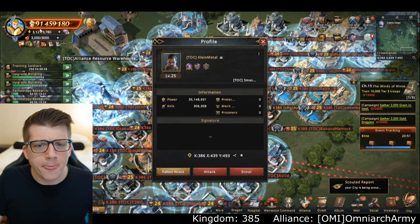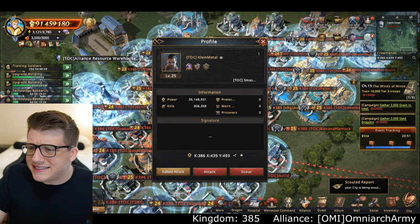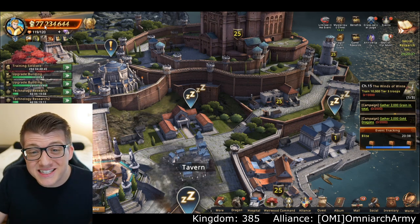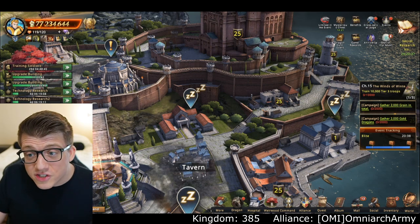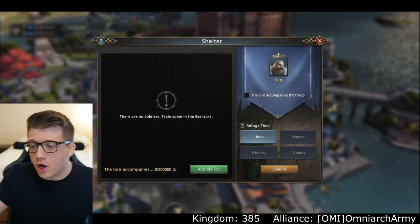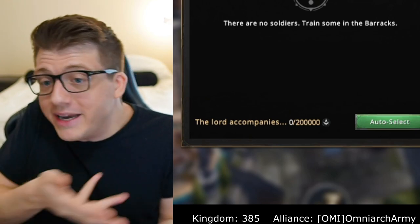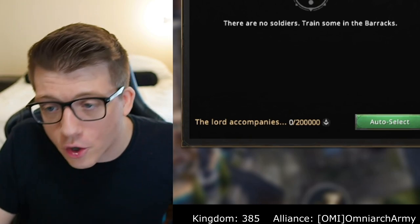I'm looking at my chats and I just want you to notice — I'm down to 91 million power, so I've lost about 10–15 million power. By the time I'm done looking at chats, literally 10–20 seconds later, we're down to 77 million power. I've lost 30 million power in like 30–60 seconds. At this point I look at my shelter — turns out I'm already out of troops. I was supposed to put troops in the shelter but it all happened so quickly.